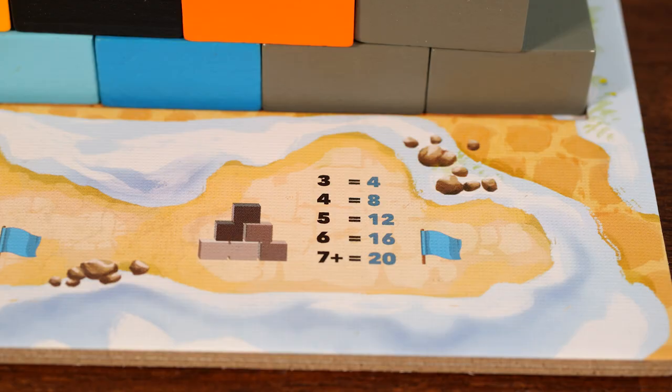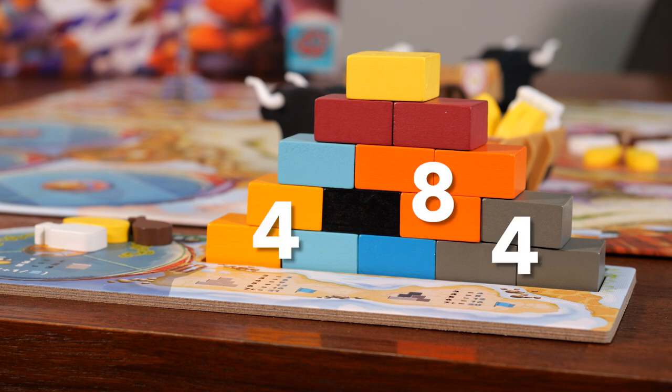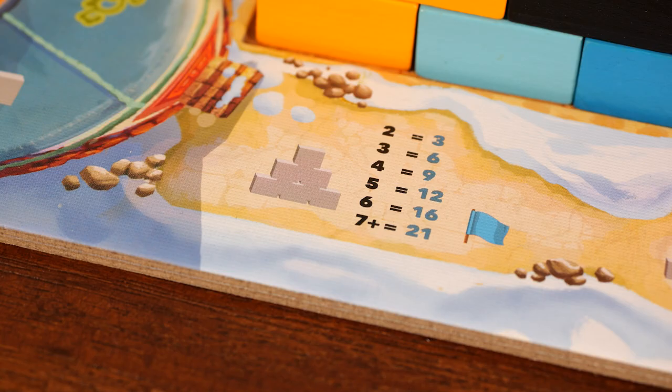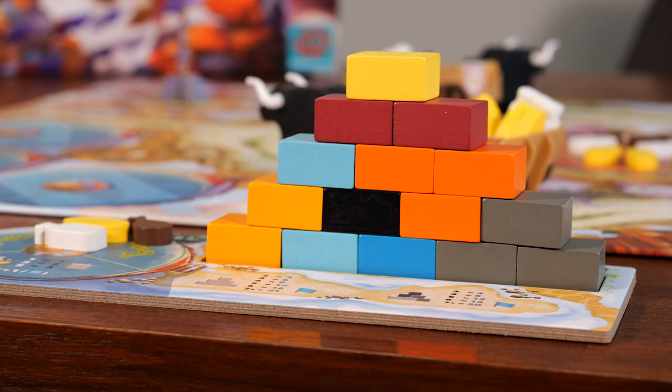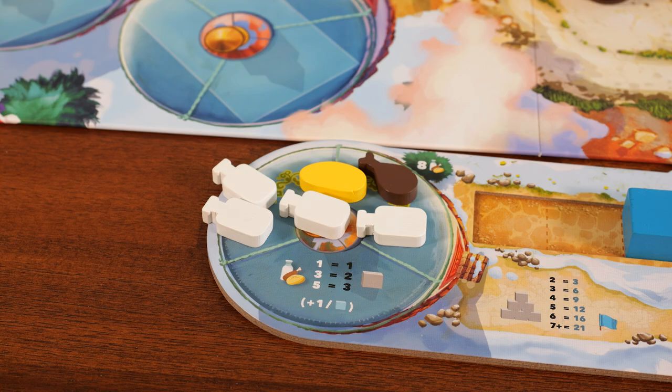There are three scoring categories. First is group size: check the size of each color group in your stone tower and score points per the chart — for example, a group of three gets four points, a group of four gets eight points. Groups of two don't score anything for this category. Second, score for the number of groups: count how many groups of two or more you have and score per the chart. Finally, extra points: single stones are worth one point each, the stupa marker is worth three points, and the player with the most leftover food tokens gets two points.